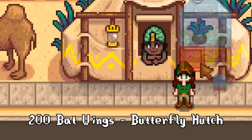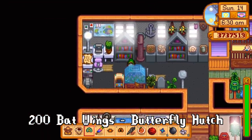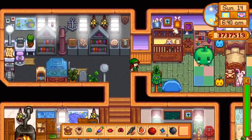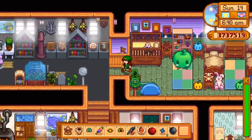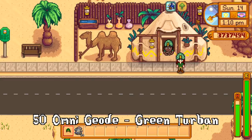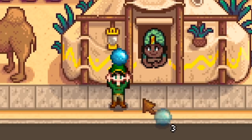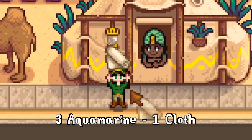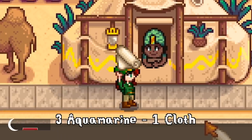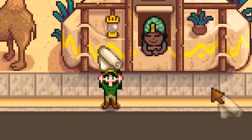Two hundred Bat Wings for a Butterfly Hutch — this is a new item that I absolutely love. When it's placed in your house you'll have floating butterflies all around, so it's a must for me. Plus I don't really have much use for bat wings after making a ton of lightning rods anyways. Fifty Omnigeodes for a Green Turban — the worth of this is subjective as it's purely cosmetic; if you like the look, it's worth it. A bolt of cloth is available for three Aquamarine. Cloth is worth 470 gold and Aquamarine is 180 each, so cloth is worth less gold, but if you keep running out of cloth making outfits with the new tailoring system it might be worth it.